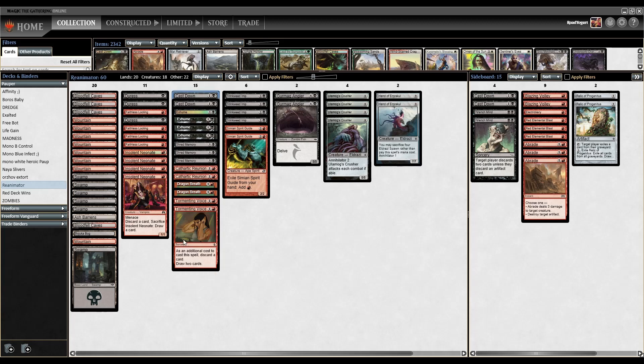We are going to play two copies of Cast Down in the main board. This is just destroy target non-legendary creature, which hits most creatures in the format. I believe there's only currently two legendaries in the format and they don't see a whole lot of play. So this is strictly better than Doom Blade — if you are playing Doom Blades in your list, I would highly recommend upgrading to Cast Down.